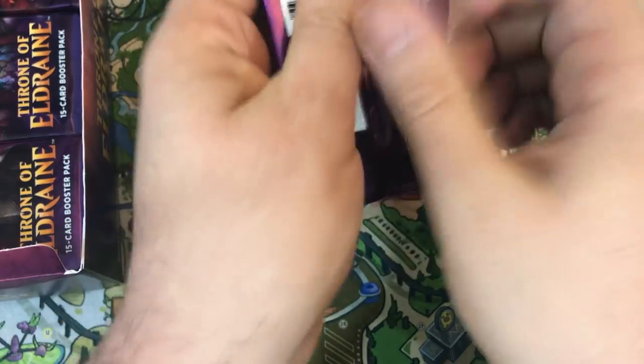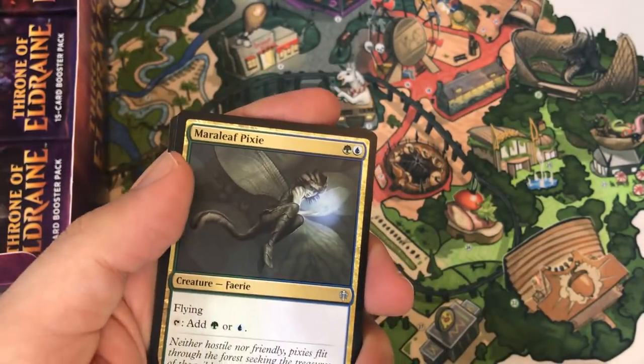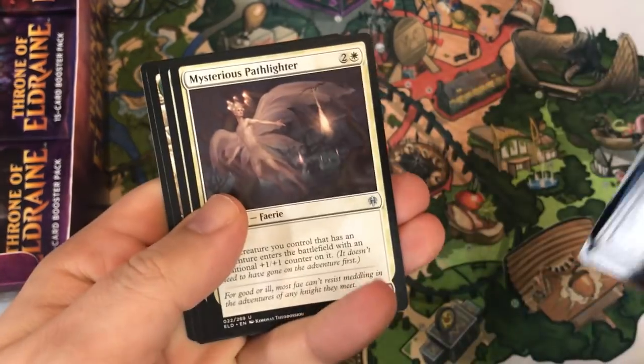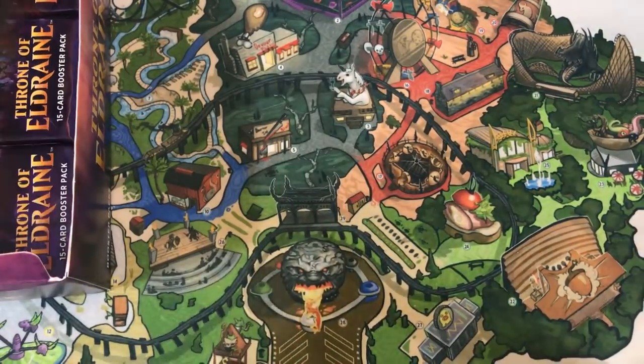Let me know if you'd be interested in that — I think it might be kind of fun to do. I don't know how often I'd be able to do it, but even every so often. Marleaf Pixie, Turn into a Pumpkin, Mysterious Pathlighter, and Hushbringer — a little sideboard play, sometimes in Modern Burn.